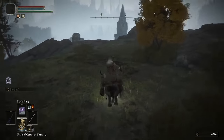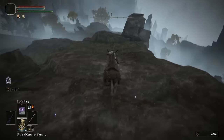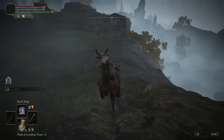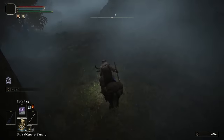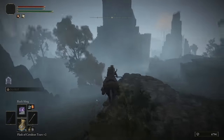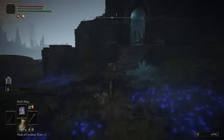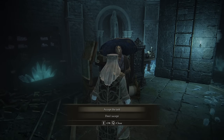Now head straight to Seluvis's tower. Run over this way and bypass the dragon because we don't want anything to do with him. Drop down here — you shouldn't take any fall damage — and his tower is right here. Run over and talk to him, exhausting all of his dialogue.